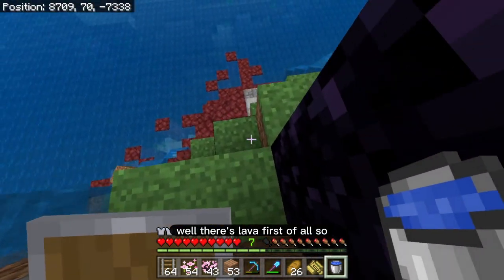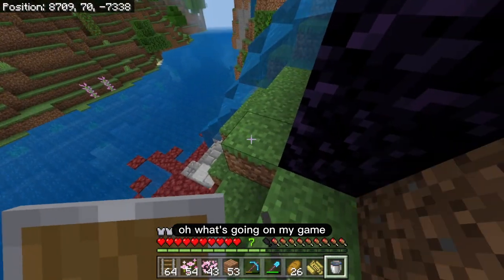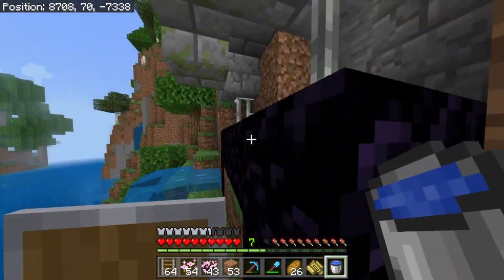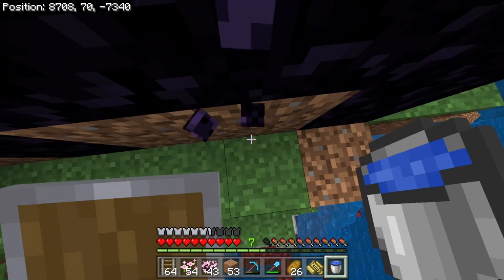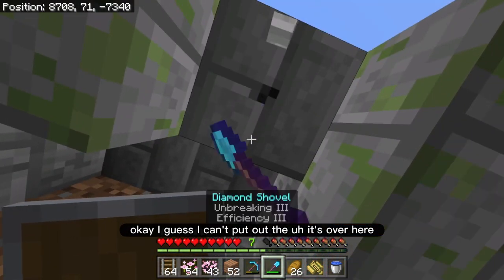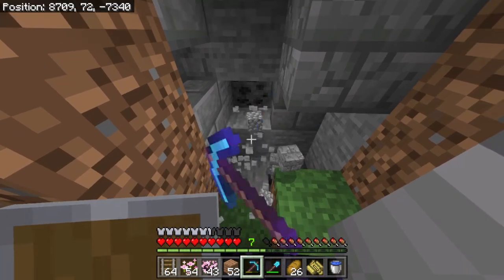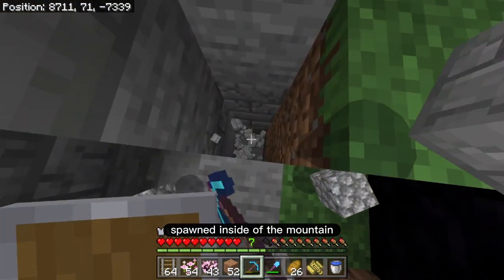Please say there's really good loot in here. Well, there's lava first of all. Oh, what's going on in my game? I'm getting a little bit of lag over here. What's over here? What's behind here? This cracked brick. Okay, this one kind of spawned inside of the mountain.